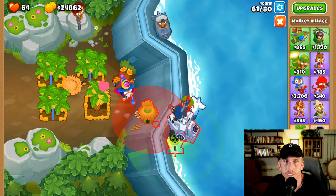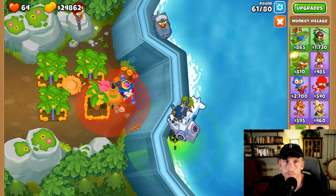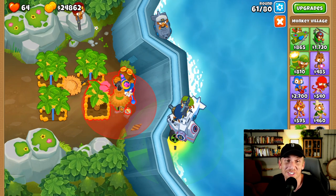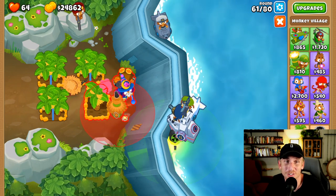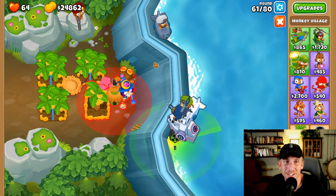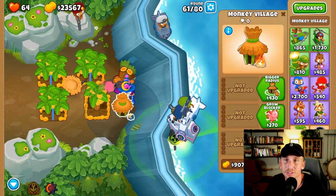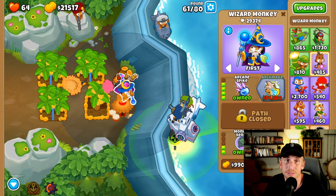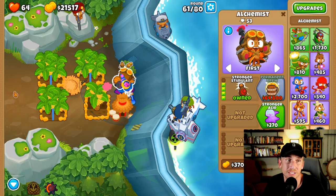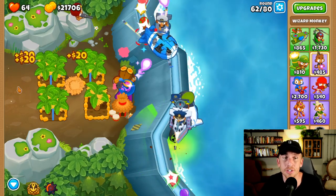I actually messed up and didn't get a village. How many of you guys struggle with this? Let me know below if you struggle every time you go to place a tower and you get a little too tight — you see it there but you're like, 'Oh no, what happened?' Right there — boom. Okay, so we're going to go top path on that. What that does is make him faster, but with a ton more range, which is really, really cool. That paired with the alchemist makes him super good range and super strong.